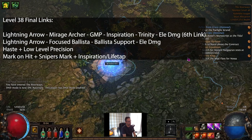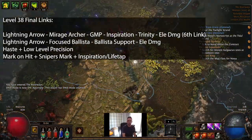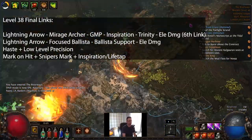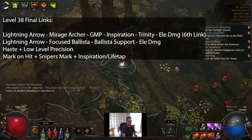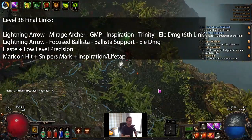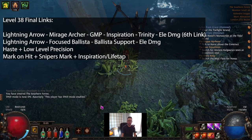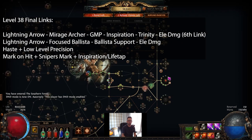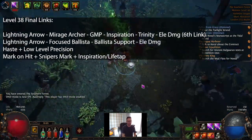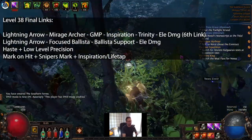So your gem links at 38: Lightning Arrow, Inspiration just to manage mana (if you're not having mana issues you can run Elemental Damage with Attacks), Mirage Archer — because literally that's going to be 90% of your kills — Greater Multiple Projectiles, and then Trinity. Trinity is always going to proc because of the elemental damage you get from the bow and the extra lightning from Lightning Arrow. Lightning is always going to be your biggest roll, but it also rolls really low, so your cold and fire will overtake it all the time — so Trinity is not really anything you have to worry about managing.